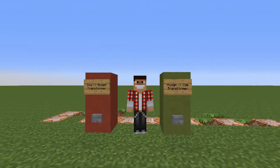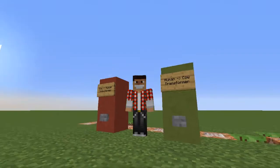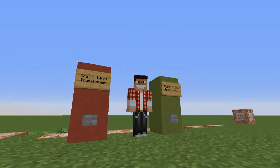Basically what I'm trying to say is you can be turned into a cow and then back to human by the press of a button — this button right there — and then back to human by that one.